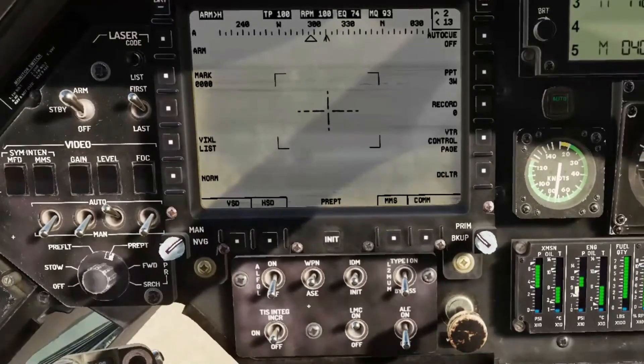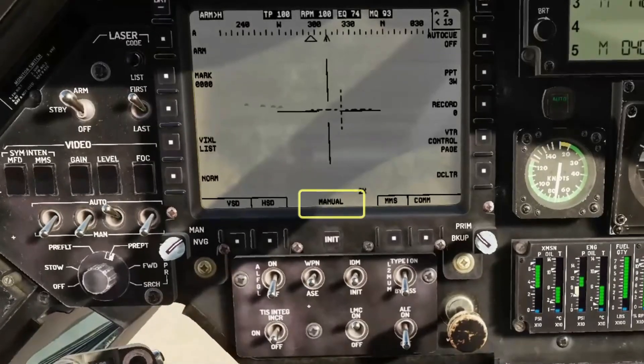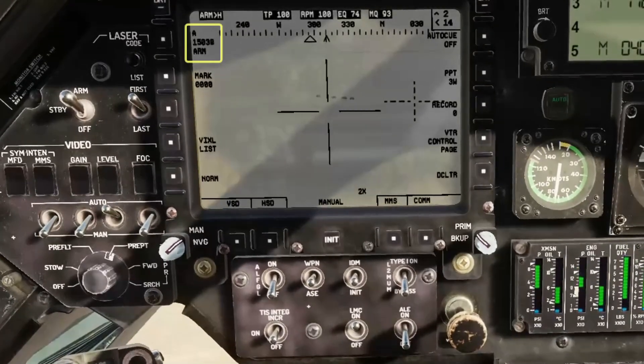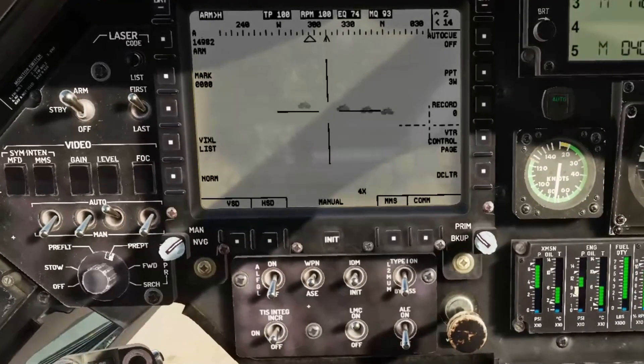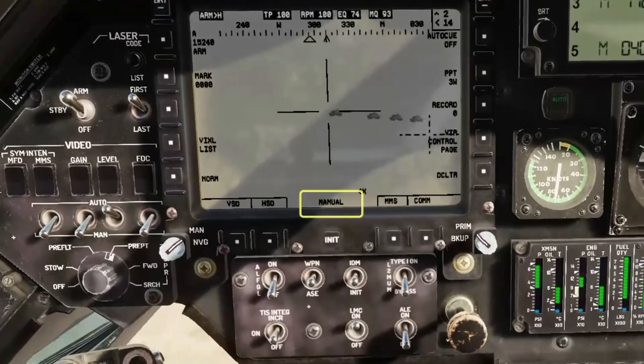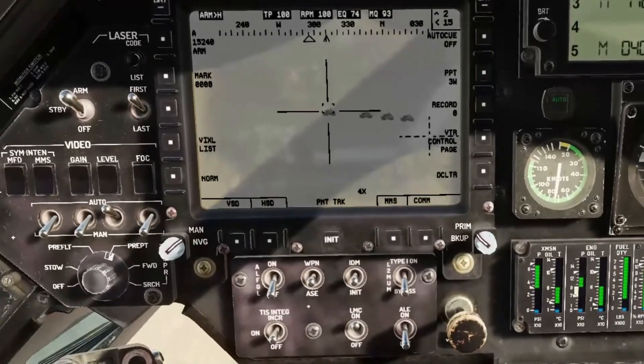Press the manual slave button twice to point the MMS at the pre-point waypoint. Use the field of view button to zoom as required. Pressing manual slave again will release and ground-stabilise the MMS. There's a lot of drift so we can remove it with a quick blast from the laser. Use the MMS slew control to line up your target in the crosshair and press the point track button. That's now automatically tracking the convoy, so we can jump back to the pilot's seat.